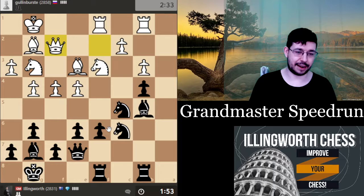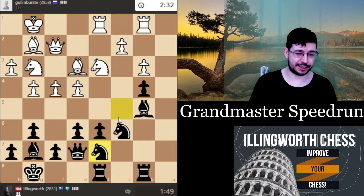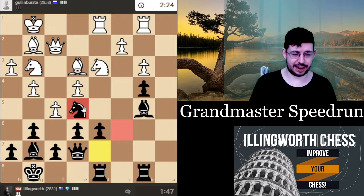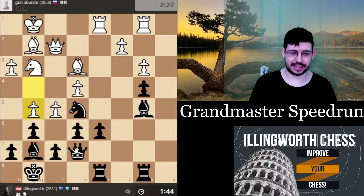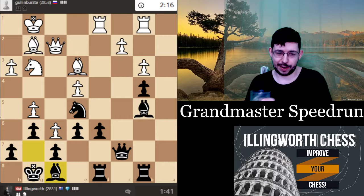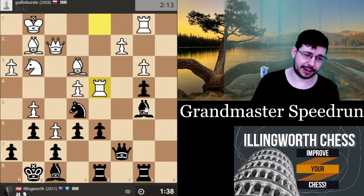I'll bring the knight back — I don't think he has a constructive plan. If I just keep this and maybe go for rook a2 or something, that could be an idea. f5 is kind of a move I'm happy to see because it gives me a really nice outpost on e5 and g5. He's really going for the attack, but if I just play something like queen c7, I don't really see f6 really leading to mate because the center is really stable — you can't get the queen to h6.